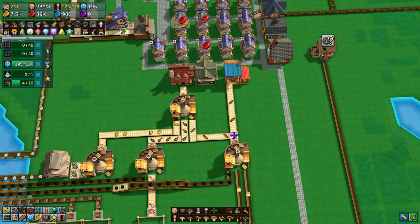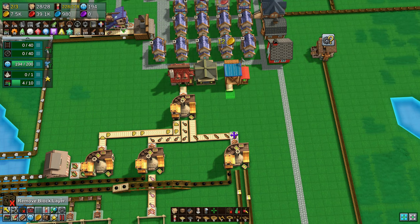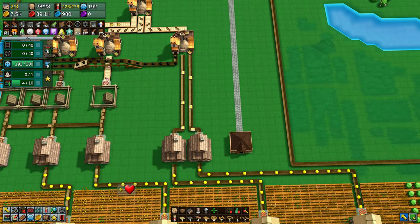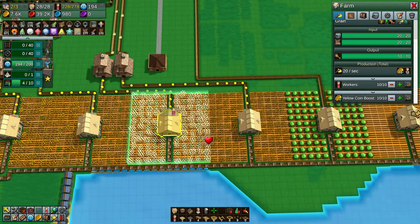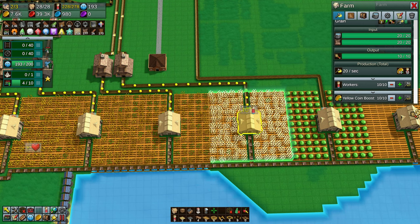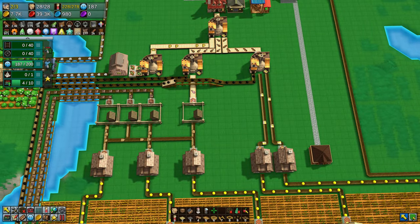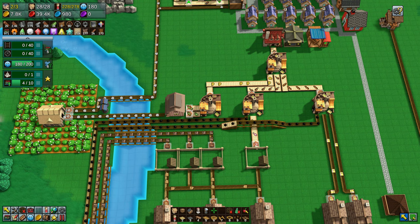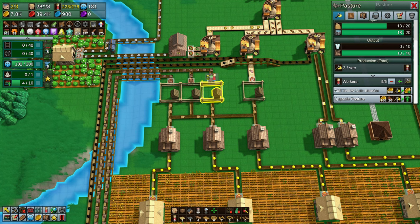There is the nature research, which requires herbs and books, and there is also the engineering research, which requires iron ingots and books. For the nature research, depicted by the tree icon in the top left-hand corner, the box is the original starting research, the orange cog is for engineering research, and the tree is for nature research - and we of course need to do that.